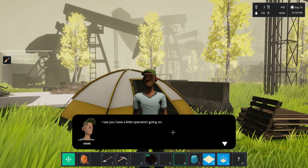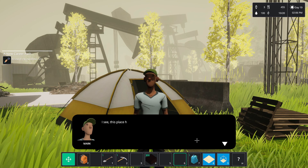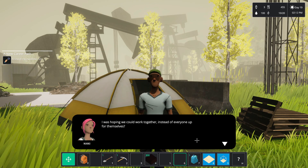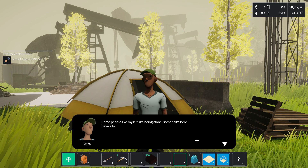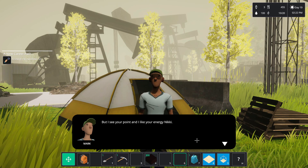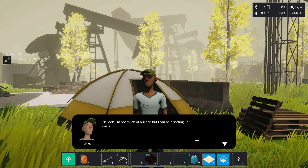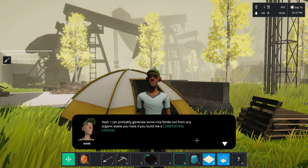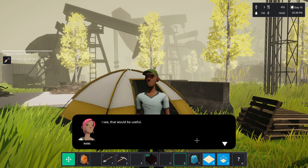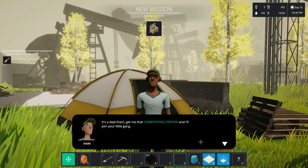Can I talk to you again today? Do you have a little operation going on? A few folks have similar stories — trying to see if we can improve our condition by fixing this place up a bit. This place has attracted a lot of people. I was hoping we could work together instead of everyone for themselves. Some people like myself like being alone — some folk here have a lot of baggage. I don't want any trouble. I like your energy, Nikki. Hey look, I'm not much of a builder, but I can help sorting out waste — I can probably generate some nice fertile soil for any organic waste you have if you build me a composting station. Get me a composting station and I'll join your little gang. We're going to get a new dude!